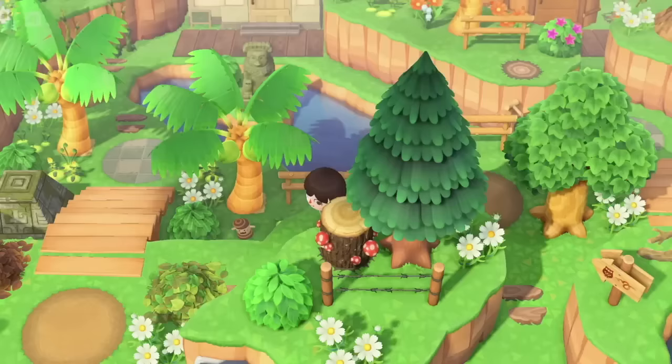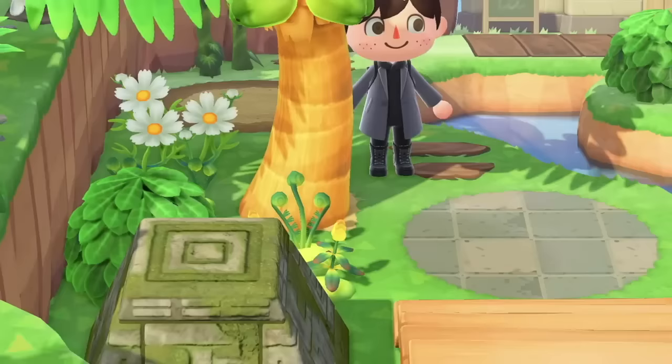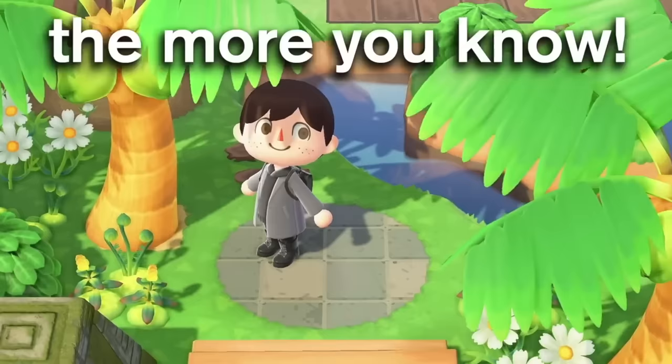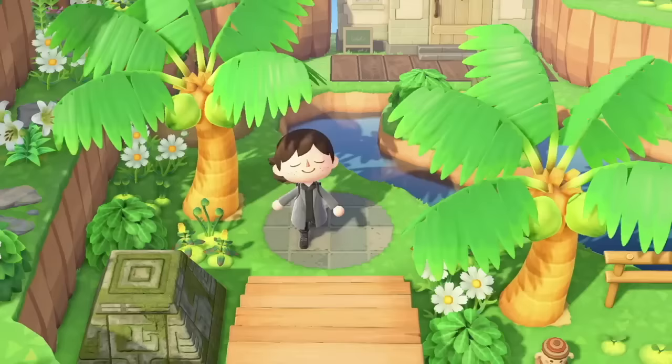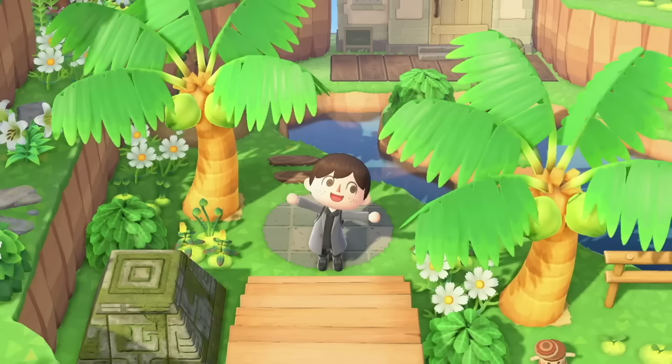If you like coconut trees, you can use the terraforming tool to put sand down on the ground so you can grow coconut trees anywhere. They can't grow on regular grass, but you can put down the sand path on top of grass and then grow coconut trees. This is a must-know trick for anyone with a tropical-themed island and makes your island scenery a lot more varied.